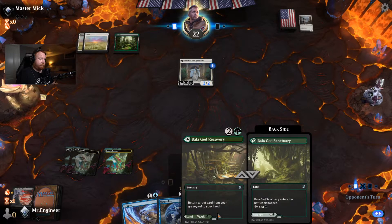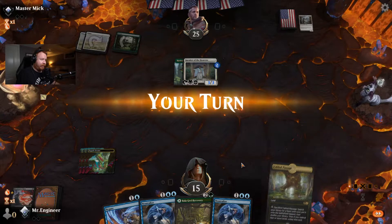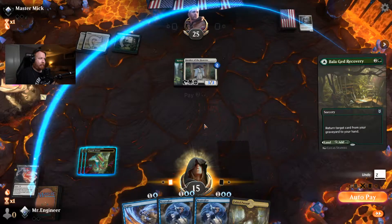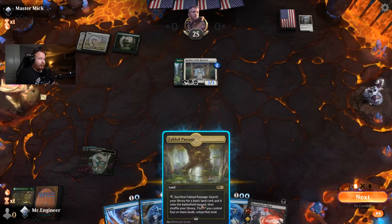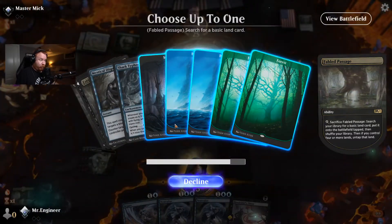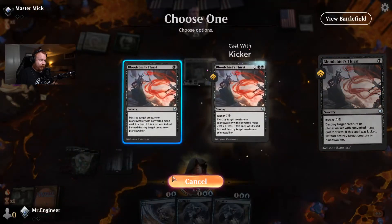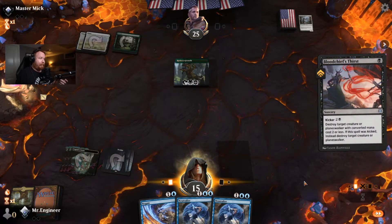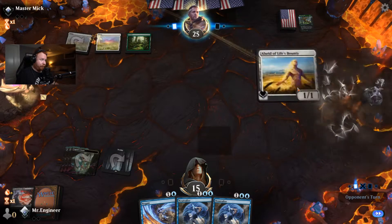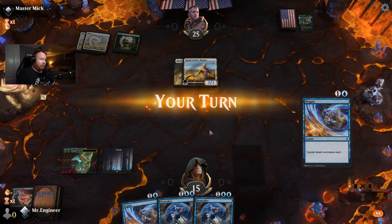Land, untapped land — yes. So what I'm going to do is play the front side, get back Blood Chief's Thirst via Balagad Recovery. Fabled Passage — wait, no, I'm fine. I only have one Swamp in the deck, but there are multiple ways to get black sources. That was a good sequence. Next turn he would have been able to turn that on. Negate — okay, so we have counterspells.